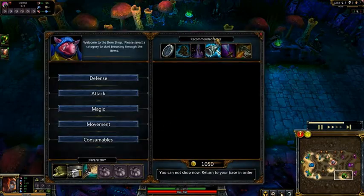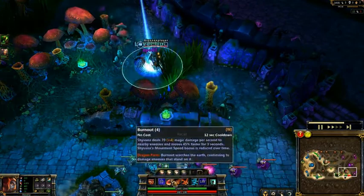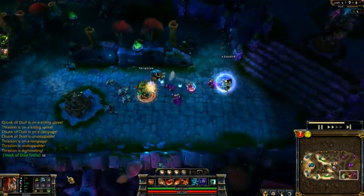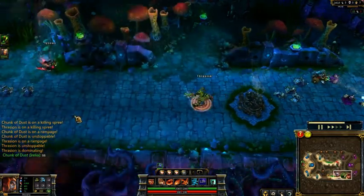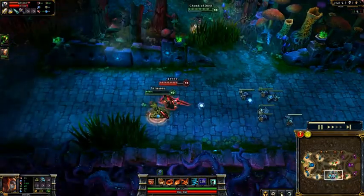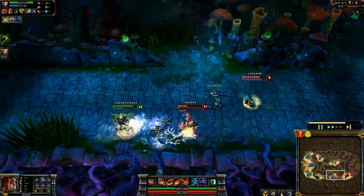I got my Phage and I'm actually going for a Frozen Mallet. I've been talking about how Shyvana needs movespeed to keep people in her Burnout. If she has Frozen Mallet, her normal attacks slow enemies - that's another way of keeping people in Burnout range. And it gives you health for more survivability. Tryndamere is pummeling Nasus - Nasus uses Ghost, gets away easily, and Riven comes to save the day.